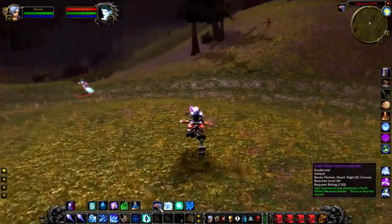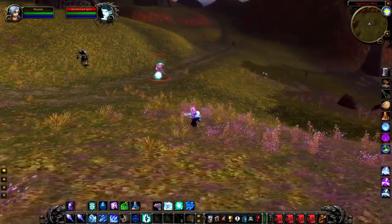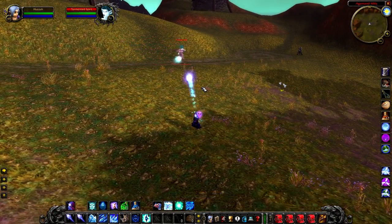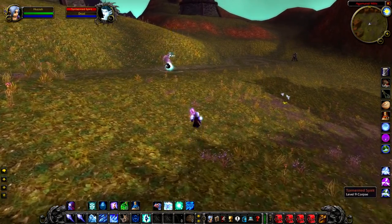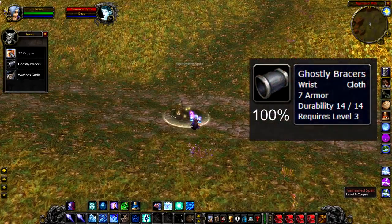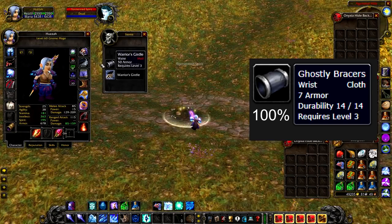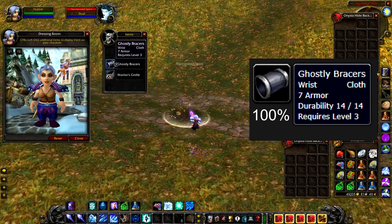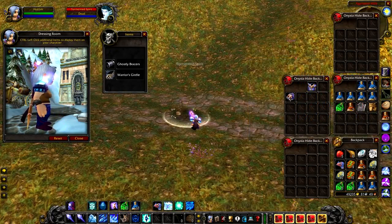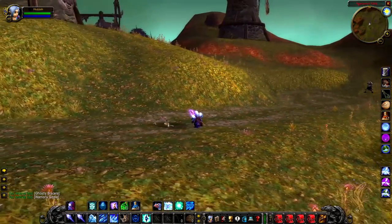Up next we have the Tormented Spirit that roams around up near Agamon Mills. It's very similar to the Lost Soul in that they're both kind of ghostly ethereal forms — obviously a little higher level, but not really a challenge to fight. If you kill this, you'll be rewarded with the Ghostly Braces at a 100% drop chance, which are pretty cool. A quick tale of caution: at low level I got two or three mobs pulled along with it, so definitely be careful — the creature does roam about, so make sure you're not going to pull anything extra.